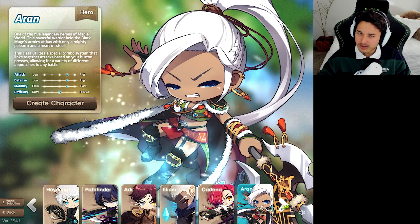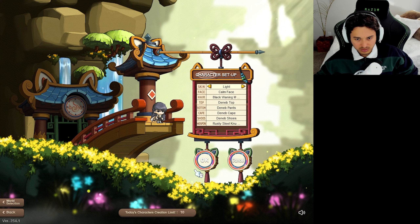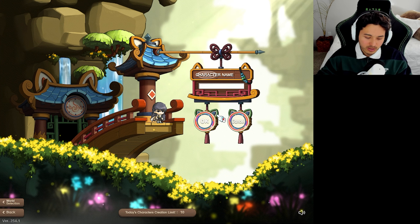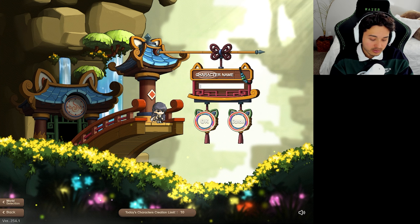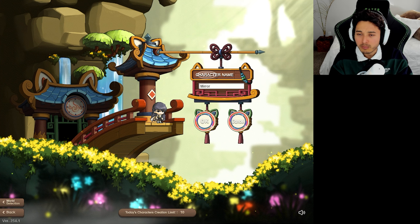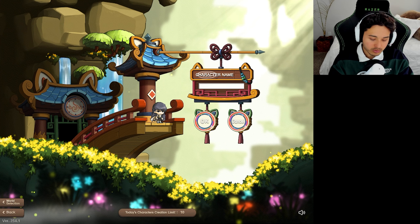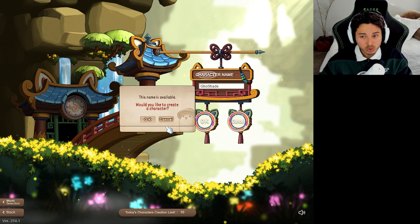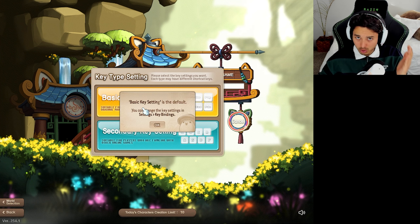It's in the hero category, so it is part of Phantom, Luminous, and all those guys. As a Shade, I do not have any story unfortunately, and I also don't know much about this character — I'm not sure if it's a pirate or thief category; I feel like it might be thief. For the name, I went with GoShade — a blend between a ghost and a shade.